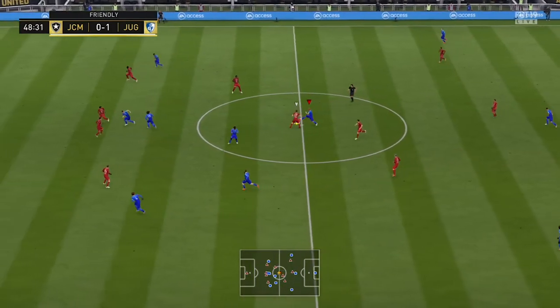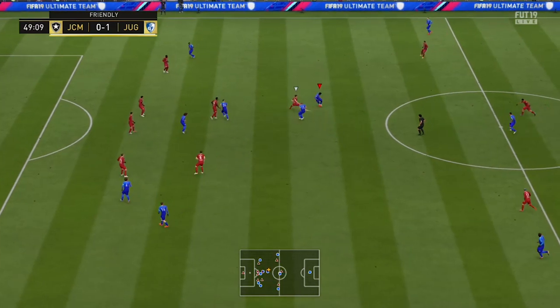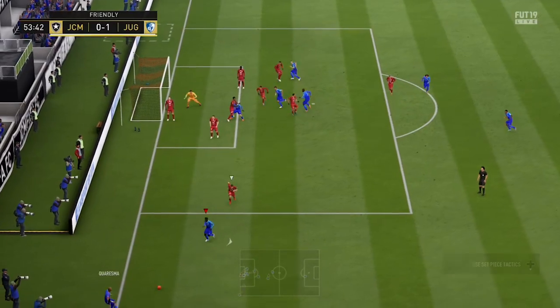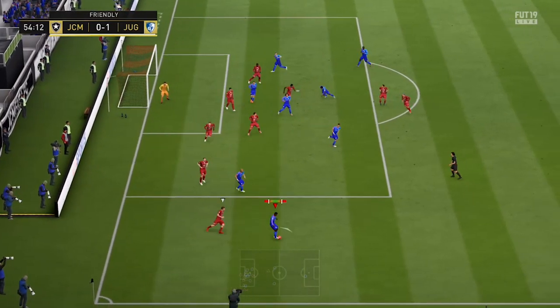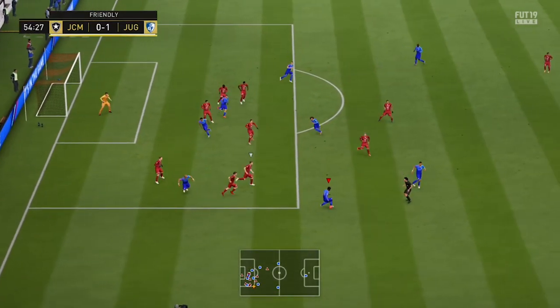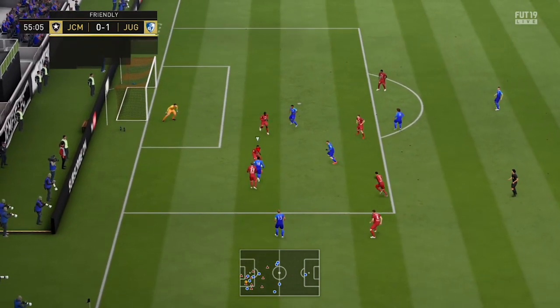Moving into the 48th minute, we get the ball with Ricardo Kresma. He does a nice soul trap in towards JJ Okocha — a nice little spin, but Reggie manages to tackle the ball. Then later in the 53rd minute, we get the ball with Okocha from the corner. Just look how smooth the skill moves look with Okocha — he's just so, so good, and I definitely think he is worth the price.